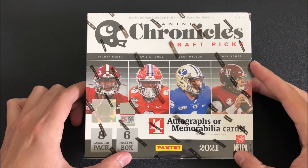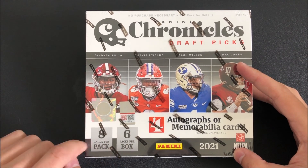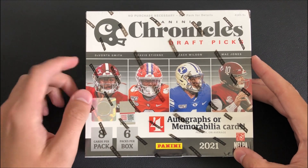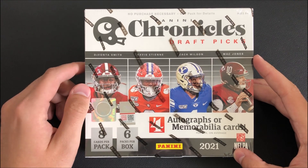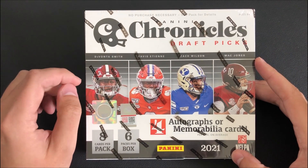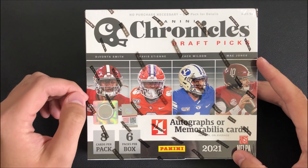For the Chronicles Draft Picks, you get four autographs or memorabilia cards, broken up into three autographs and one mem card. You get six packs per box, eight cards per pack. Definitely looking for those top five quarterbacks: Trevor Lawrence, Zach Wilson, Trey Lance, Justin Fields, and Mac Jones, along with any of the other skill position players that went very high — Kyle Pitts, Devontae Smith, Jalen Waddell, all of those guys. I got it for $260 at a local card shop plus tax. You can get this anywhere from $275 to $300 online — very reasonably priced product for what you get.